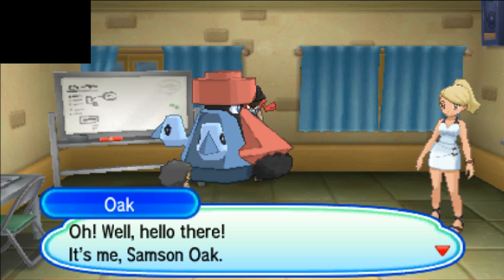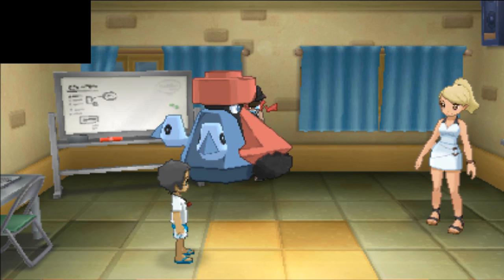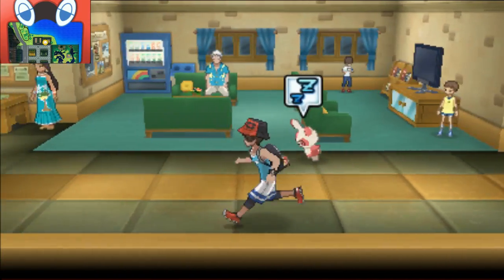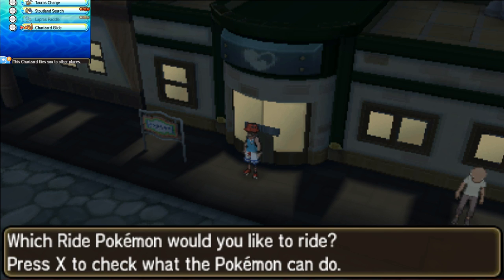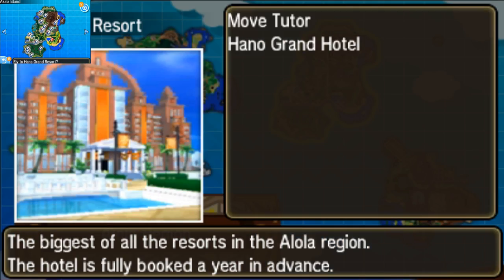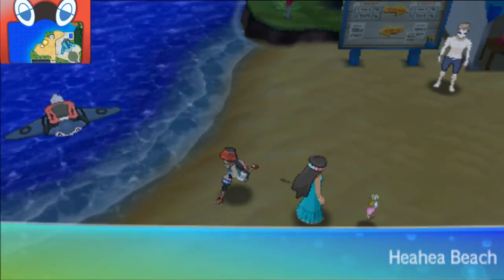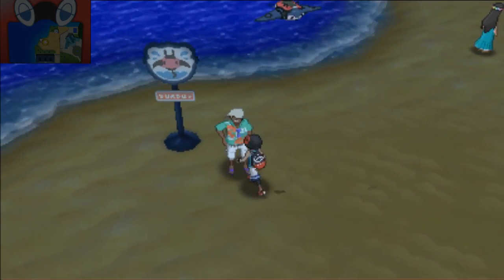Professor Oak wants to talk to you. Hello, it's Samson Oak - I think you collected some. Come back to Heahea Beach. So let's see what the next totem Pokemon gives us. We already collected like 50 of these stickers, so it's pretty crazy how many stickers we've been collecting. Good thing we were able to fly over there easily. Let's go to Heahea Beach and see what he gives us this time around.